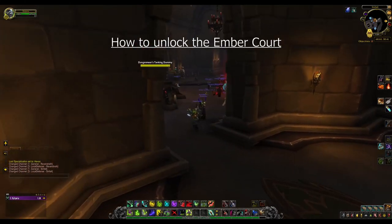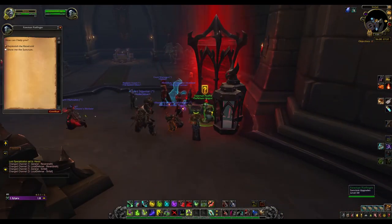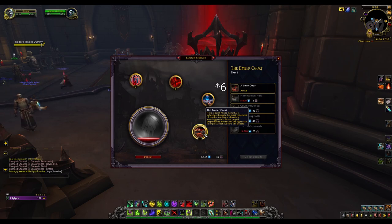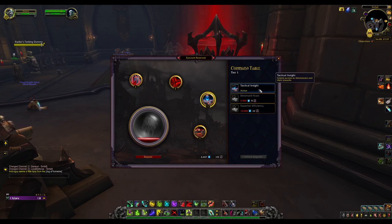To unlock the Embercourt you must first unlock it in your Covenant Sanctum in Sinfall by visiting Foreman Flatfinger. To do this you need 1500 Anima and 1 Redeemed Soul and a waiting time of 1 hour. When you begin your Covenant campaign you should pretty much have the necessary Anima to unlock the first tier of one of the four options in your Covenant Sanctum — you could choose that first option to be your Embercourt.